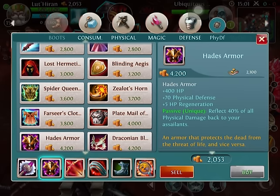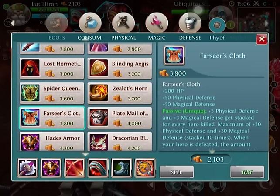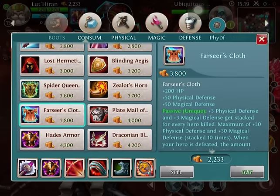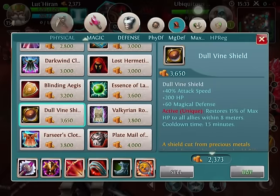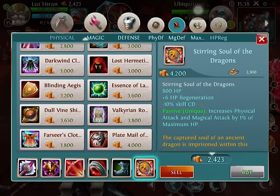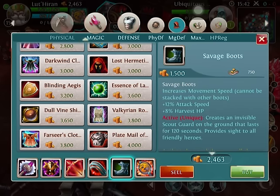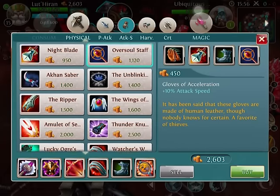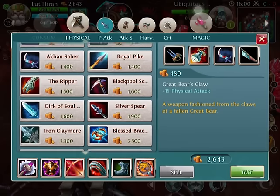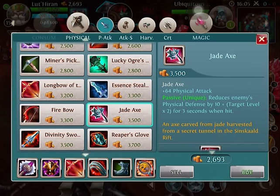A couple other items you can buy besides the Hades Armor: if you're having trouble, you can buy the Farseer's Cloth — I really recommend this, especially if the other team has an Acidrix, Molina, as well as an Elf or Aria, because it protects against both sides. Another good one is the Dolphine Shield, a magical defense item, just to increase attack speed a little bit more — plus it has an activated heal, which is nice with the Steering Souls of Dragons. If you need a little more attack, you can sell the Savage Boots for more piercing damage by building the Jade Axe, because it reduces the enemy's defense.